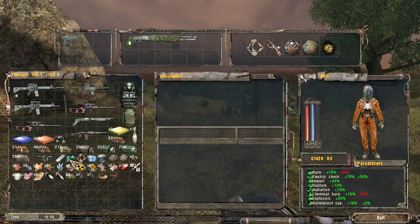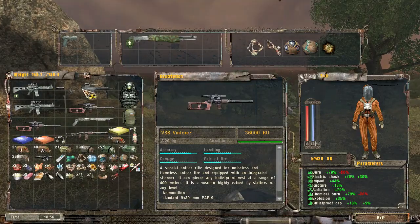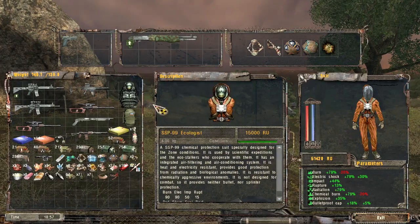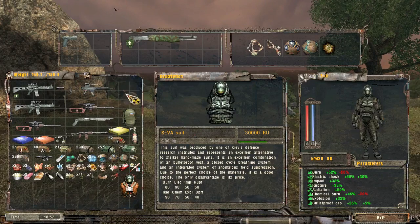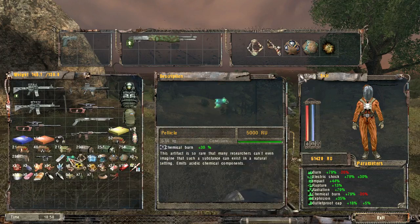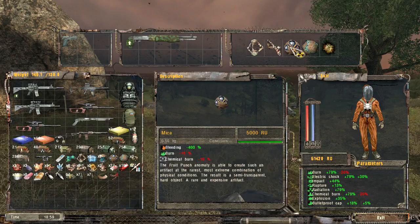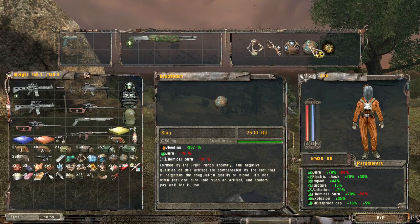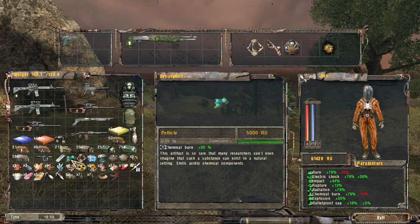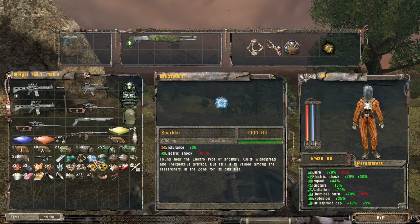I'll do another little survey of our inventory. We have about 10 kgs left of space. I do have two of these but they're freaking expensive so I'm going to hold on to them. We have two suits — one that's partially damaged, one in pretty good shape. We'll keep the science suit on for now. Up top we've got electrical shock, bulletproof cap, bleeding, and radiation. We've got two bleedings — that doesn't feel right. Chemical burn, electric shock, endurance — that might be an interesting one, let's put that in for now.